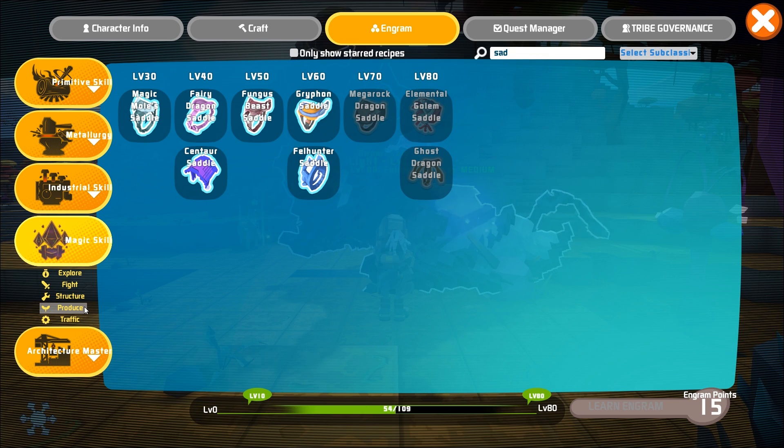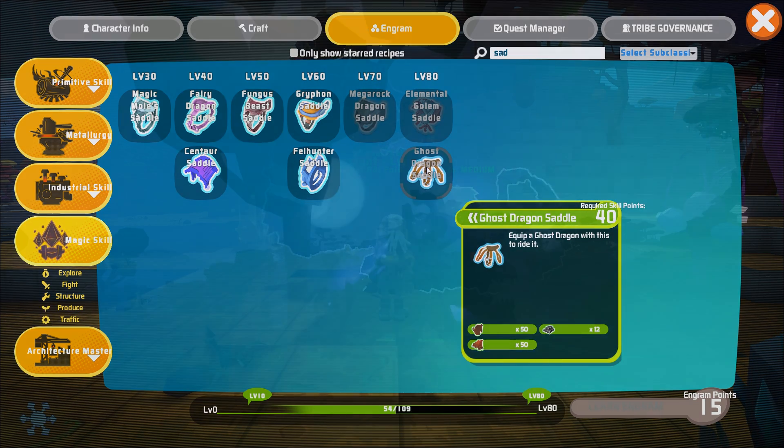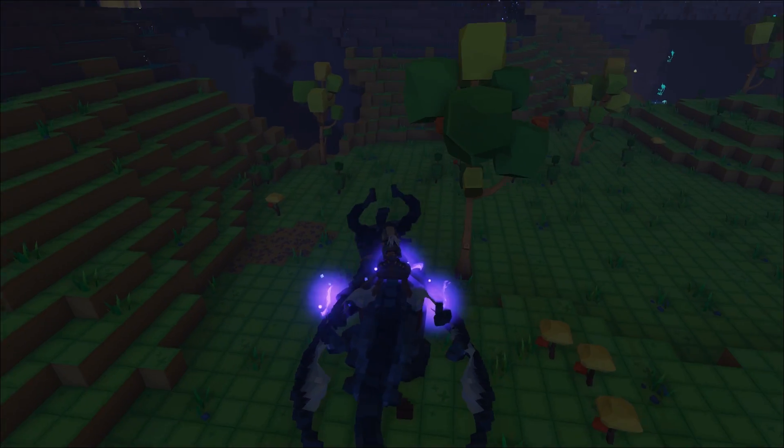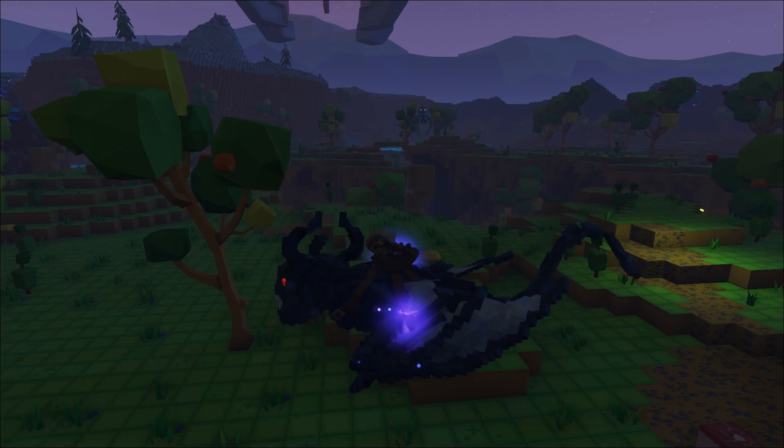After you've tamed your Ghost Dragon, you'll want to craft up a saddle so you'll be able to ride it. The Ghost Dragon is a very beneficial tame — if your base is under siege, you can count on it to set your enemies ablaze.